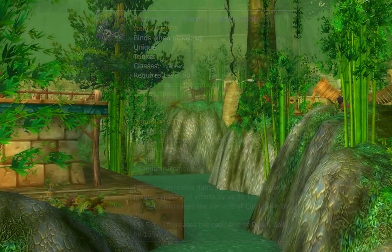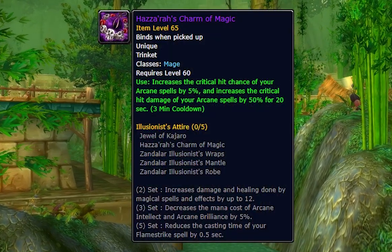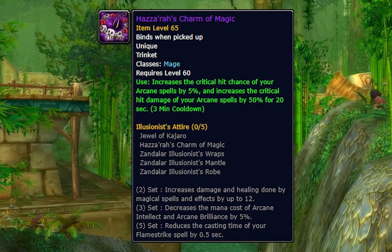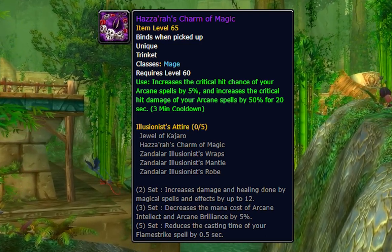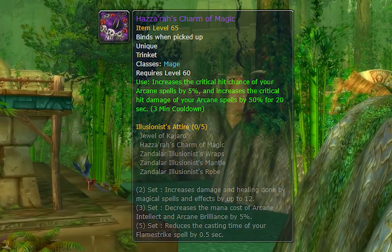The next one is the Hazaraz Charm of Magic, for Mages. It increases the critical hit chance of your arcane spells by 5% and increases the critical damage of your arcane spells by 50% for 20 seconds. This is absolute dog doo-doo. No one should ever get this.